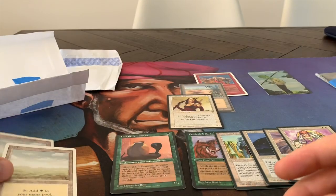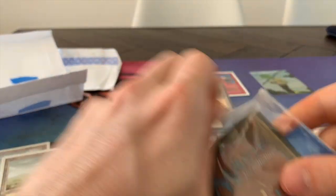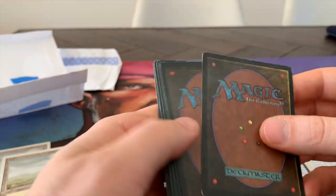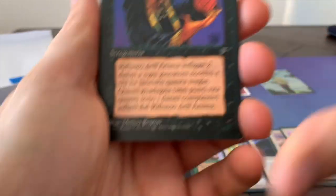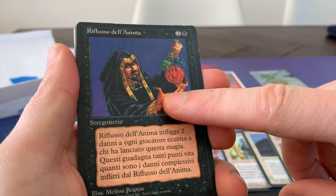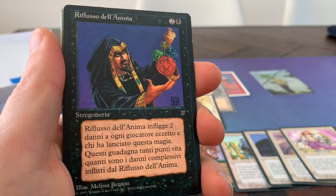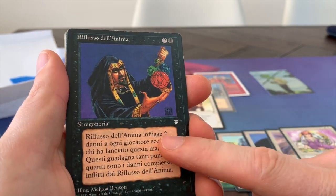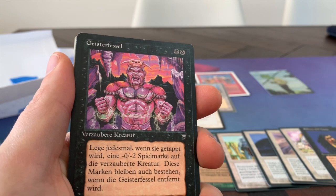Thank you. I'm going to add those to my Revised collection. And will we have even more beautiful foreign cards here? Even more foreign cards. This is Italian as well — Siphon Soul. I think it's a Sorcery. It deals 2 damage to everybody at the table, and for each 2 damage dealt, you gain 2 life. This is really good for multiplayer — one of the first multiplayer cards. If you play with 4 people at the table, this card can deal 6 damage and give you 6 life. That's a pretty good deal for one black and two.